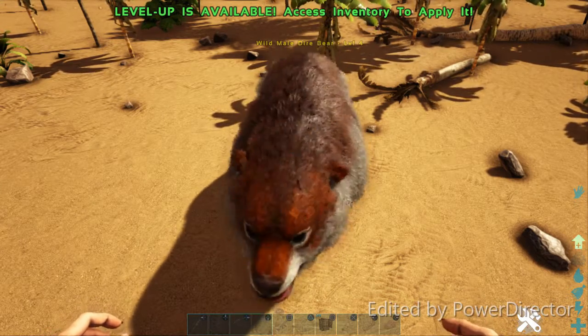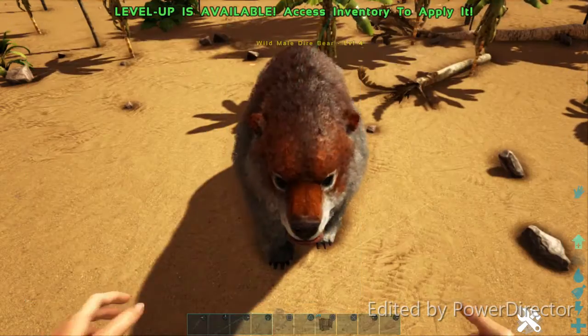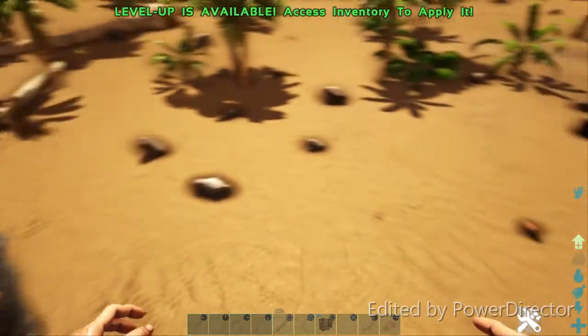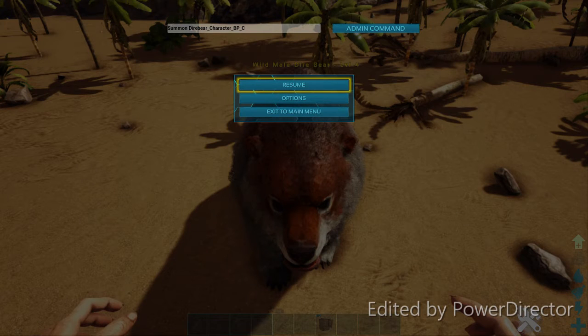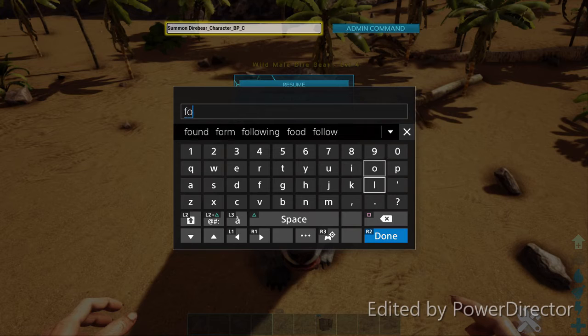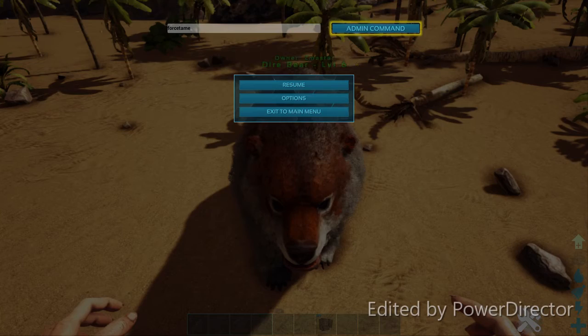In the last command I showed you how to spawn this guy, but now I'm going to show you how to tame him. First, you want to look at him — you can't be looking behind you. You want to look at the creature. Go up into your admin command bar and type in 'forcetame' — all lowercase, no space in between. I've always done it in lowercase. Then click done and do admin command.